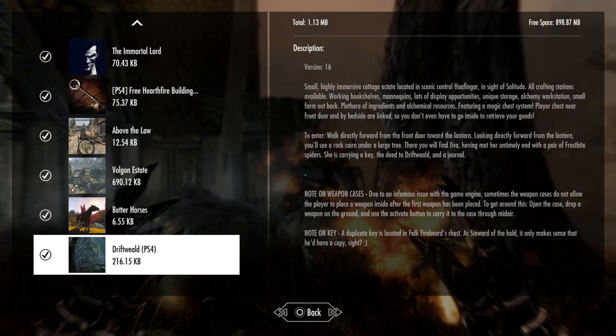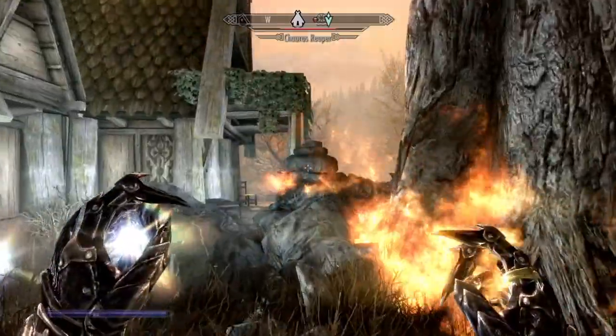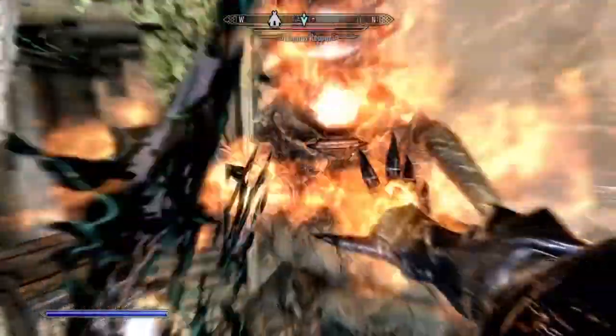To enter, walk directly forward from the front door toward the lantern. Look directly forward from the lantern, you'll see a rock under a large tree, and you'll find Lafa. Having met her... we're going to kill this thing first though.